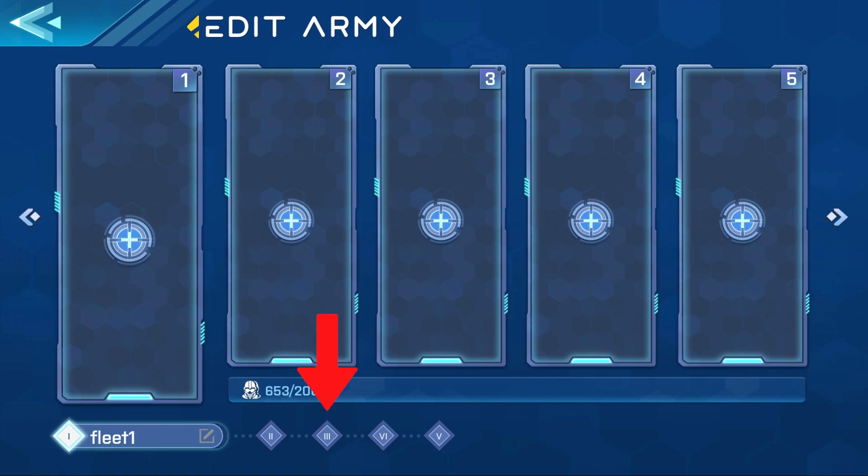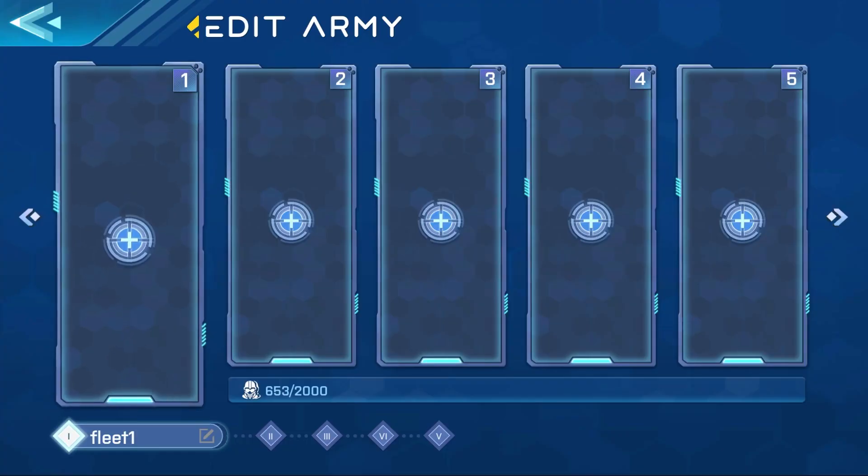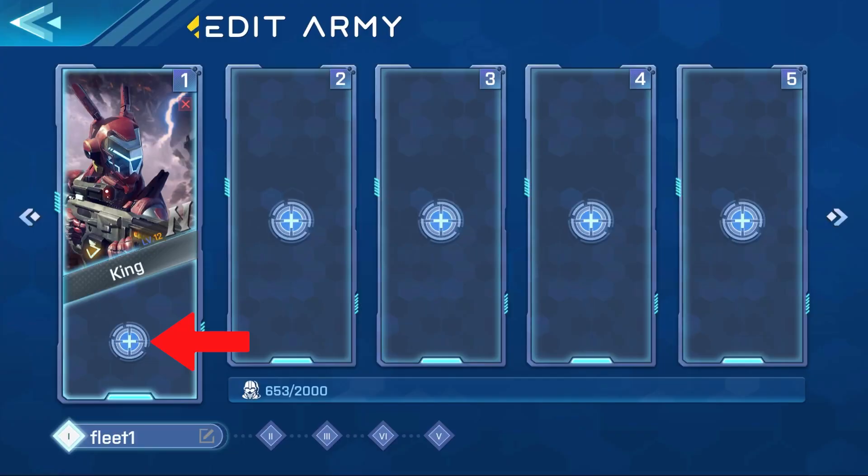You have five different fleets with five different heroes in each fleet, and each hero has the option to select a troop. Go ahead and select the hero you want in that specific faction.